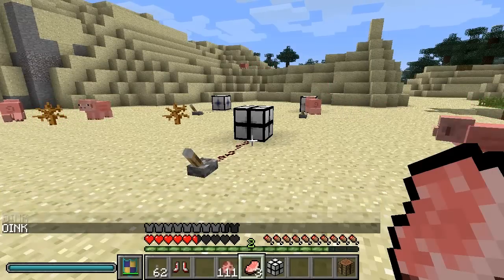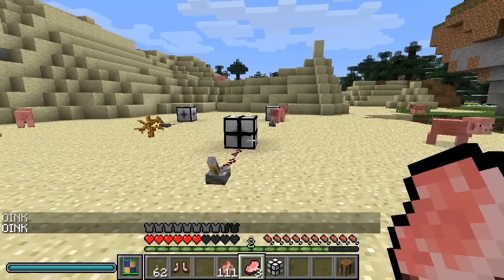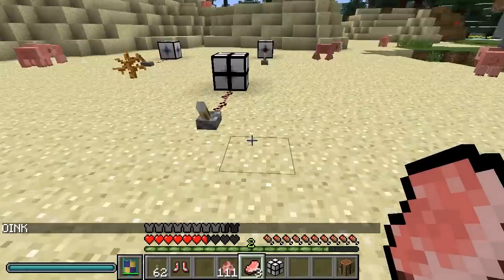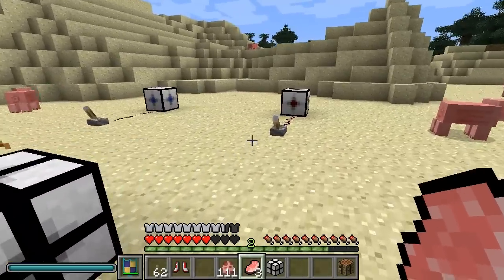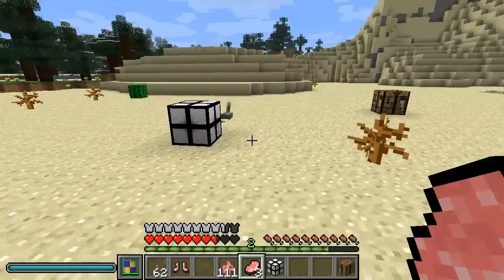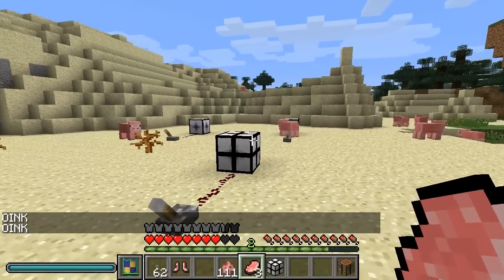That's basically what the mod is — it introduces gravity, it attracts, and it repulses. Very cool mod, it's made by Bardouli and you can get it at the Minecraft forums. I'll have the link in the description and you can find a ton of uses for this mod. That's it — Mincanical Gravity Science, talk to you guys later, bye!